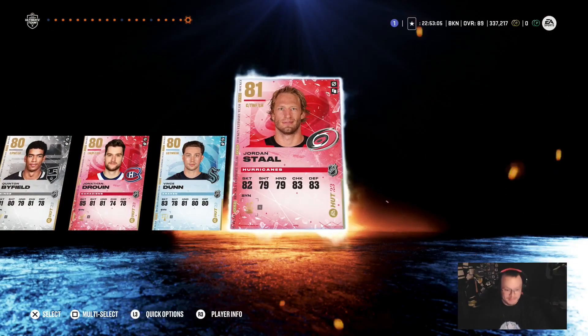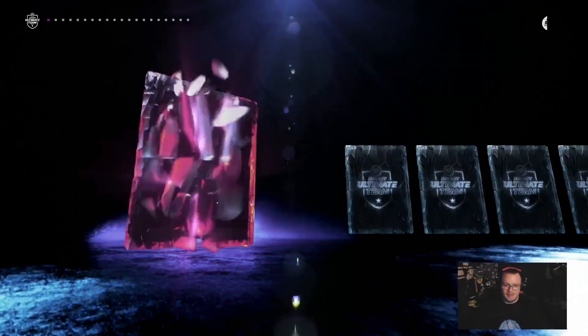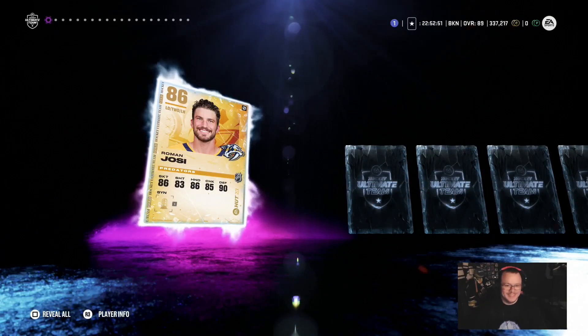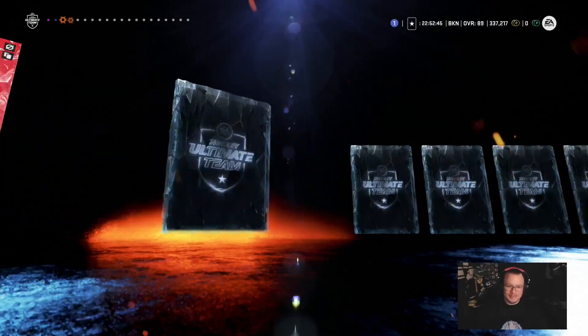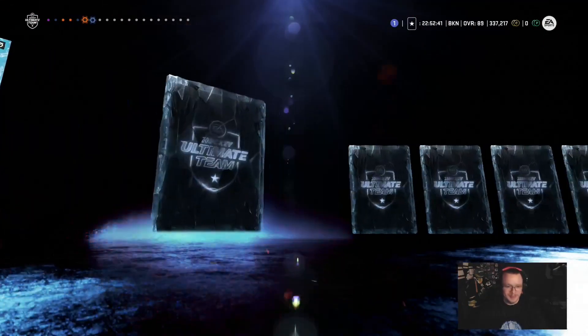All right, so the first one is tough. Now we're going to rip into the second Jumbo Pack and just pull for something better. Boom! 86 Roman Josi. We take that all day, baby. Let's go! Keep it rolling. We want more. We're greedy. We want more. We always want more.